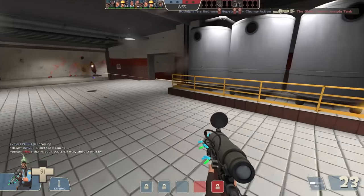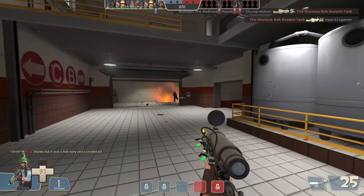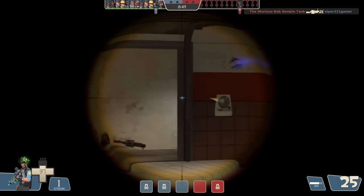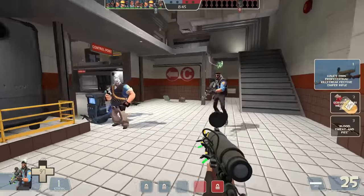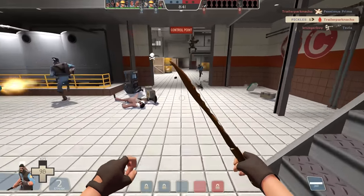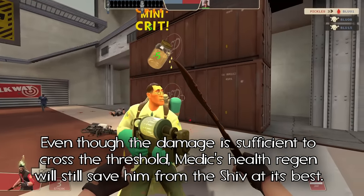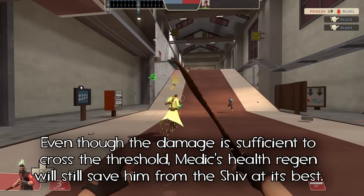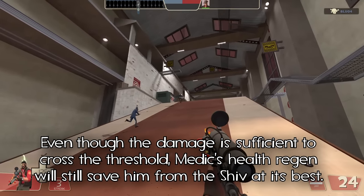104 damage if both the melee hit and the bleed damage are mini-crit boosted. A random crit with bleed will do 146 damage, and if you get a random crit with mini-crit boosted bleed you'll do 158 damage. This puts the Shiv in an interesting spot where without crits it's technically stronger than the stock melee, but when crits are involved it fails to cross the damage threshold to kill medics and Gunslinger engineers unless you're mini-crit boosted — and that's after six full seconds of waiting.